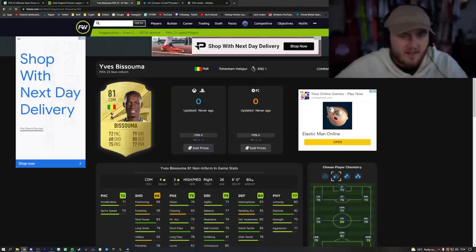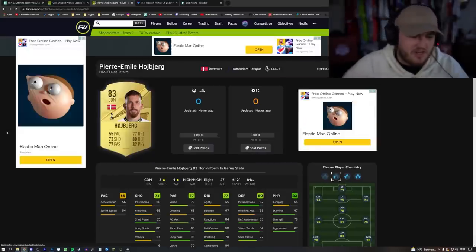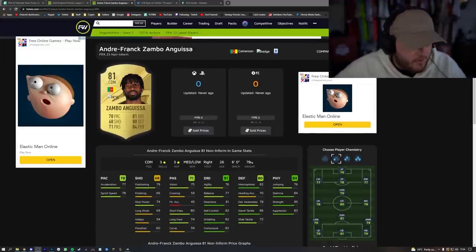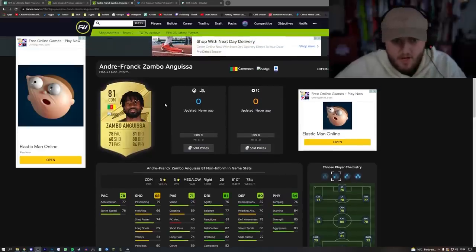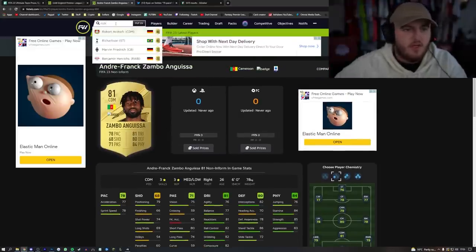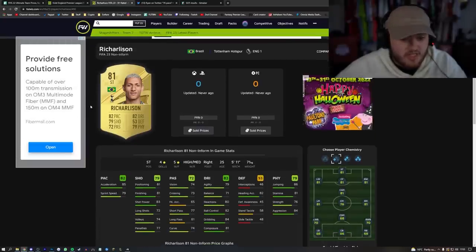If you could merge those two cards together, you'd have a really nice DM. Anguisa is looking very good — he plays for Napoli at the minute, so I don't know if they've got the rights, which is probably why it says no badge. Anguisa is a really good starting midfielder. Look at Richarlison — 81 rated striker card, four star skills, five star weak foot, high-medium. Great shooting stats, good pace split, good agility and balance, really good physicals. This is a good go-to starter card. I do like this card.